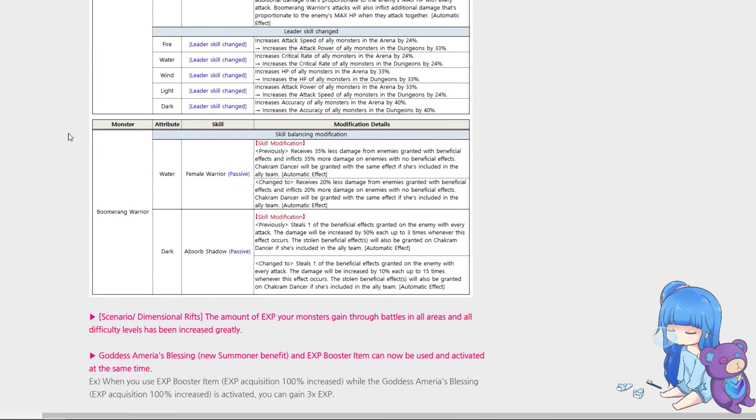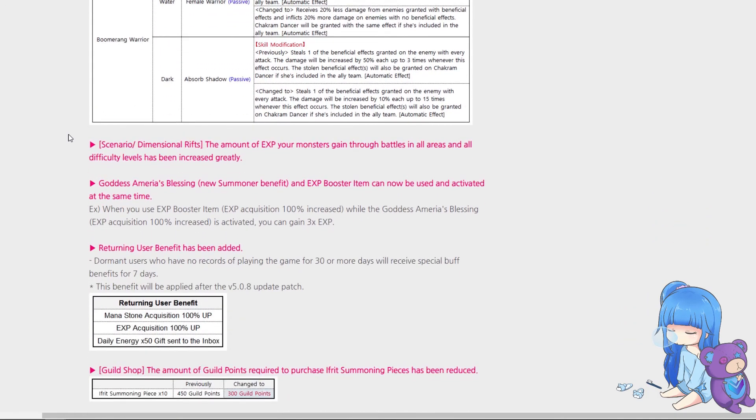Sabrina's change is now 35 down to 20 percent. Martina's change is interesting — they changed her from gaining 50 percent damage per buff stolen up to three times, to instead ramping up more slowly at 10 percent per buff stolen up to 15 times. I personally think it would have been nicer to do 15 percent up to ten times due to the ramp-up time, but I do agree she needed a nerf.